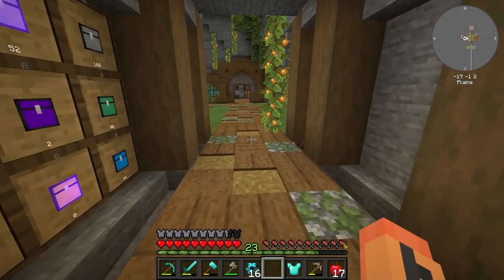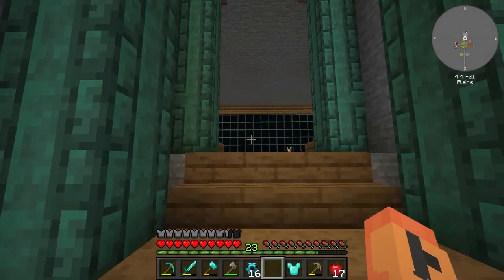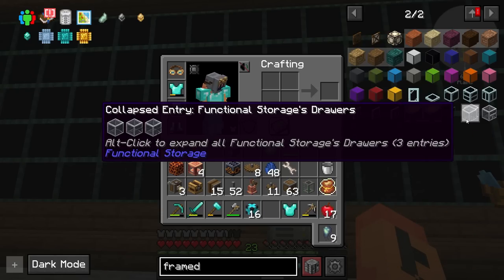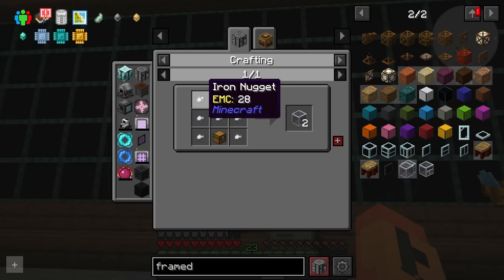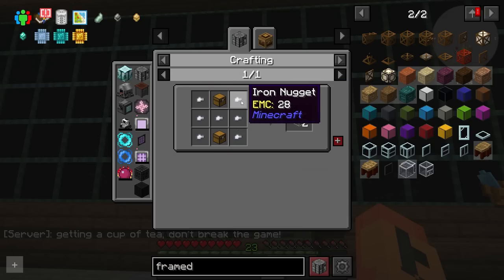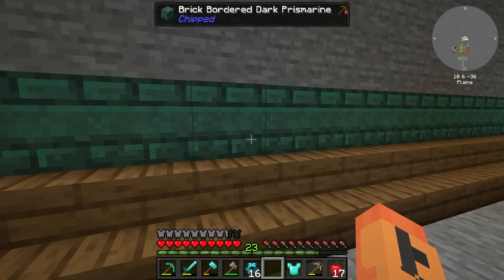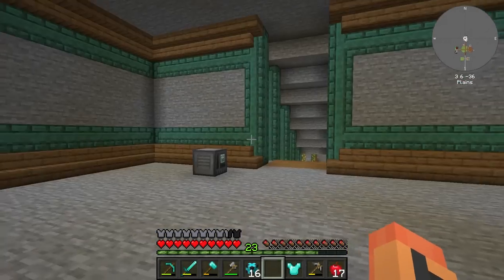Pretty much everything I did. The last thing was up here - I started working on a room. This will be where we start working today. I have a big drawer wall here with the frame drawers. If you want to do decorating with these it's actually really easy - go to framed, make one of these. You take the frame drawer and put it in the third slot, then what you want to decorate it with goes in the other slots. One thing I learned is don't use chipped blocks - it causes your pack to crash when you try to pull it out of the table. So I just went with dark prismarine.